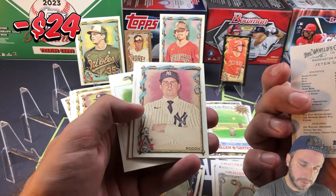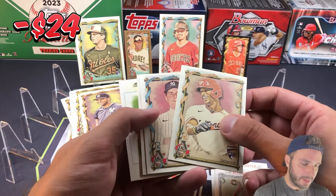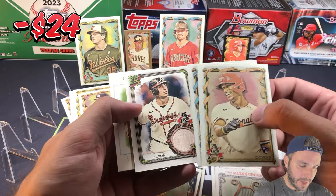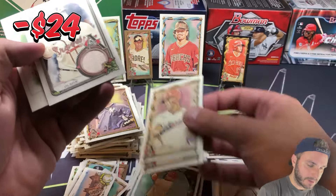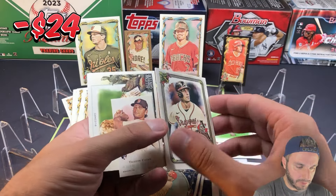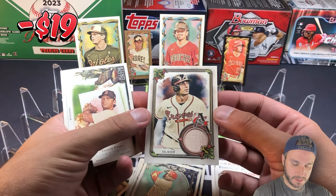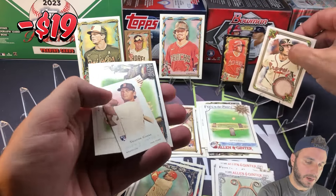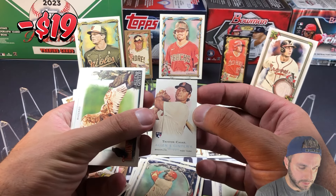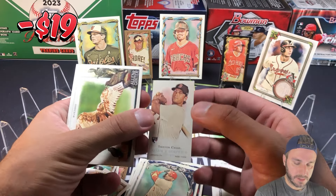Chester Downs, Carlos Rodon — is that a relic? Hey, we're gonna get a relic! Sweet, we'll take a hit. It's gonna be a Matt Olson bat relic. My first ever relic out of here — a Matt Olson bat relic. Pretty nice. And a nice one behind it: Tristan Casas, Allen and Ginter's rookie card mini.